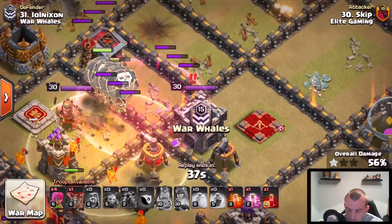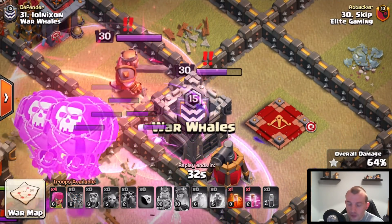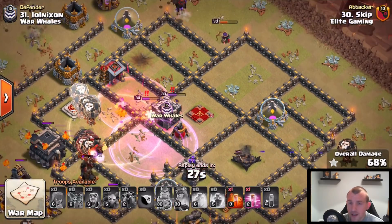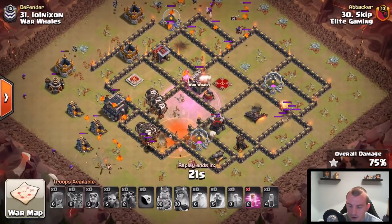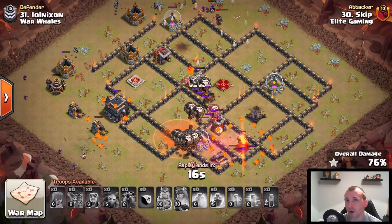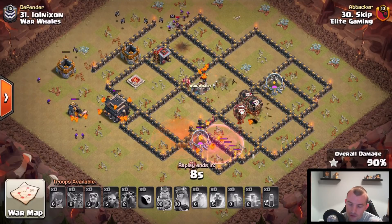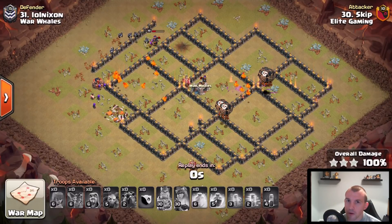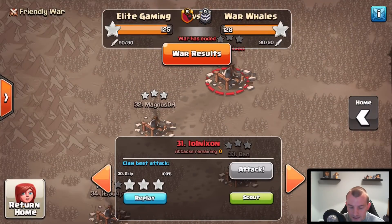Once the Queen reaches that area, we use the rage spell, and the skeleton spell can benefit from it — so we waited even though we might have lost a balloon or two. The skeleton spell struggles with the King there as well, but the Lava Pups are there to clutch it. Just look at how many balloons are left — this is how powerful Lava Loon is when done correctly. There will be a beginner breakdown video linked for a more detailed explanation.